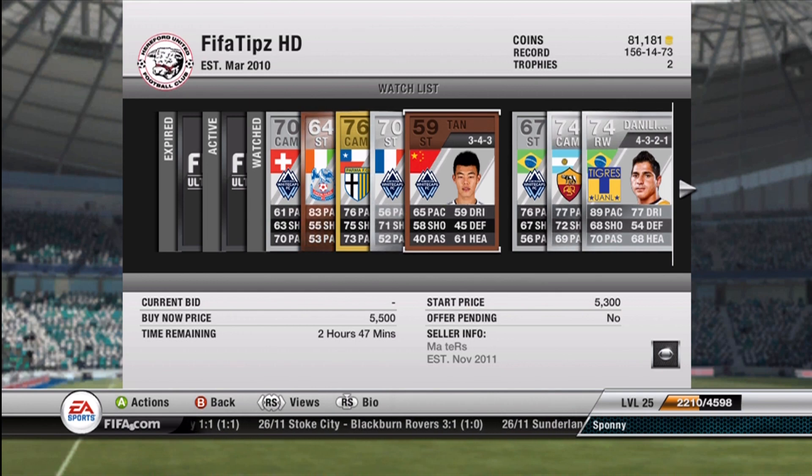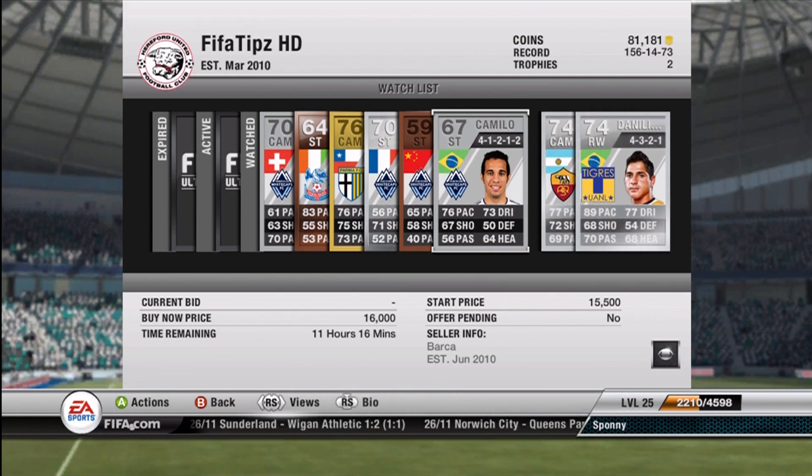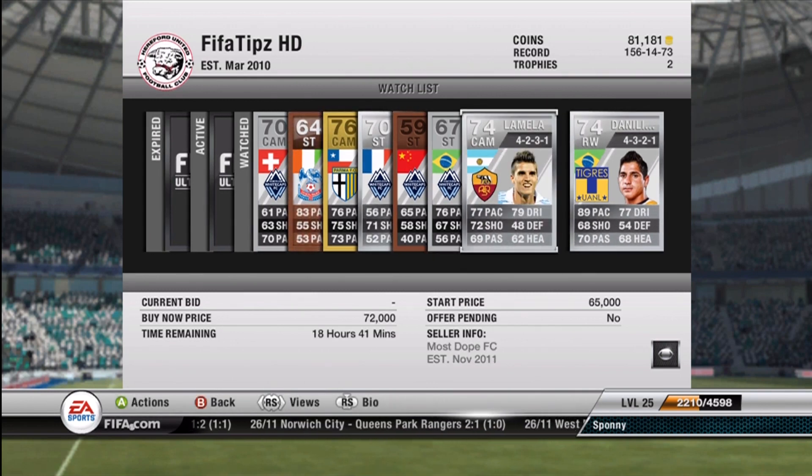The Vancouver Whitecaps now have 4 five-star skill move players as of this update. I don't know why, but EA decided to do that, which I think is pretty good just to show that they're updating stuff.